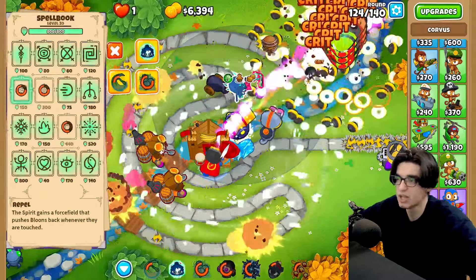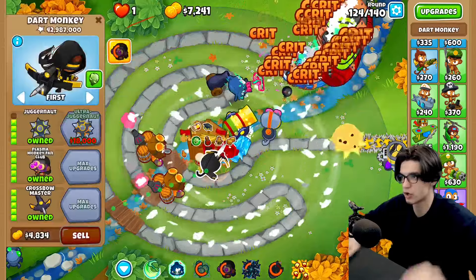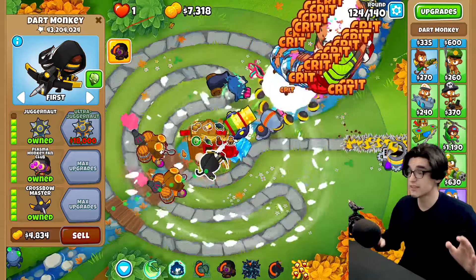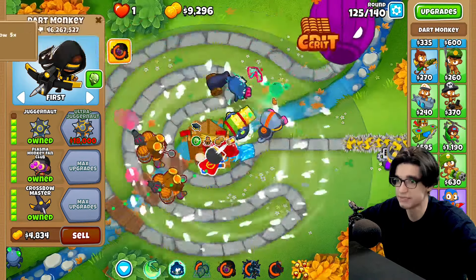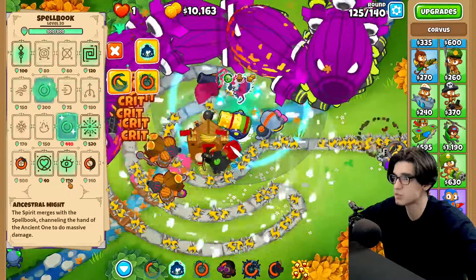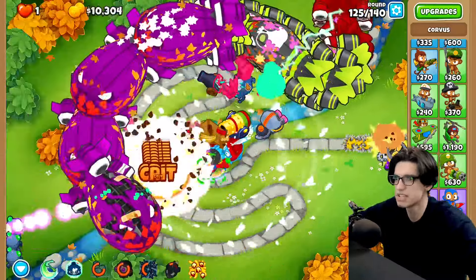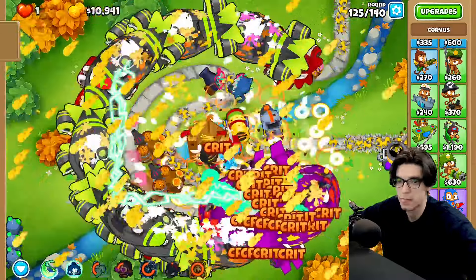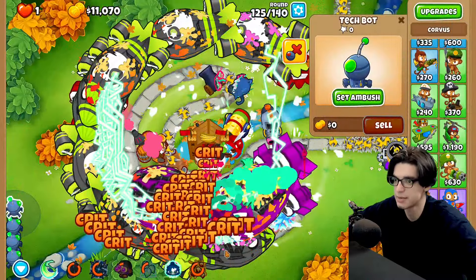It's not over yet — we still have round 124. Let's go nourishment and try to get up as much money as possible. I really want to go for an ultra juggernaut just to max out our 555 dart monkey. If we can get that up I think we're gonna be okay. We are starting to lag crazy — I can't even 2x speed anymore. Let's keep trying to get up as much dough as we can and exploit Corvus as much as possible.